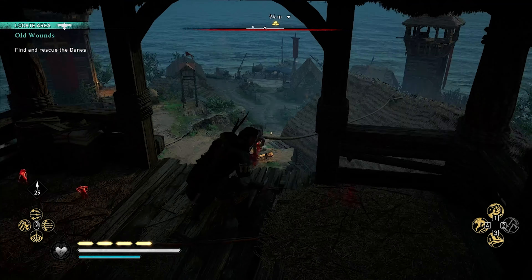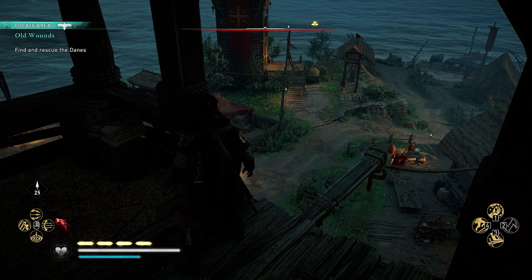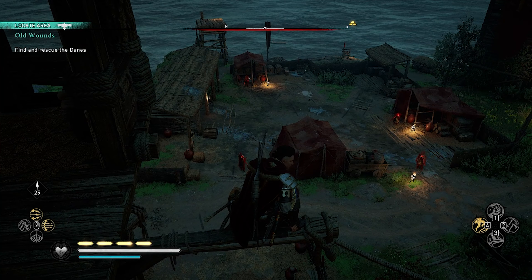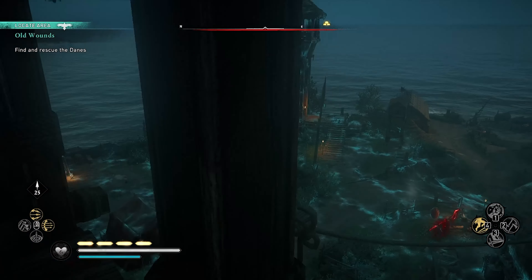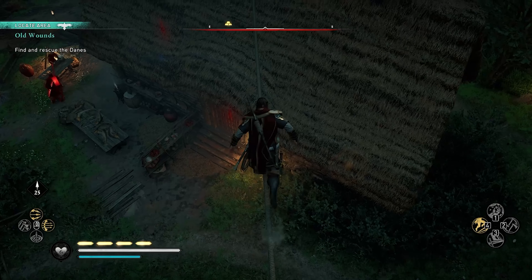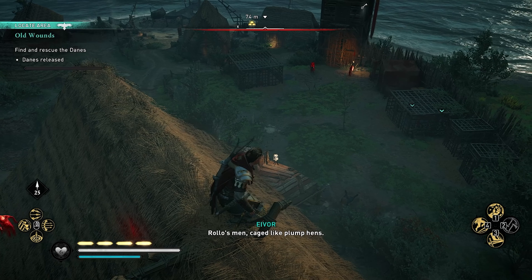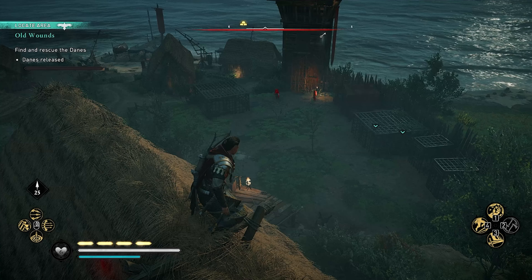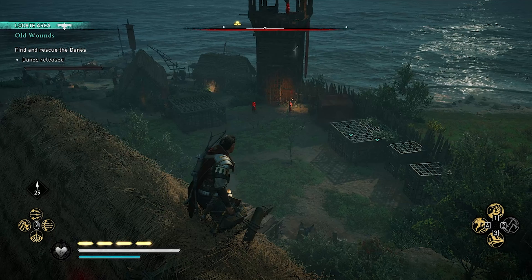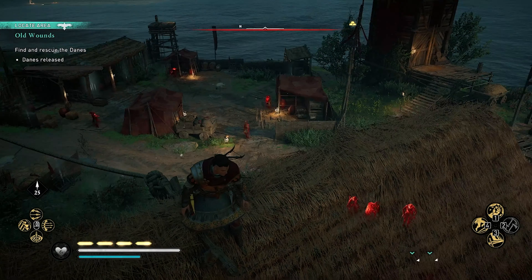Okay, so we have a bit of loot which would be nice. I'll get all that when we've cleared the place. I'm trying to find where the quest marker is — assuming that might be a key we need. Rollo's men, caged like plump hens. The key is in there, or can I just open it? I'm assuming I have to get the key first. If I get those guys out they'll probably help me kill the rest of them.